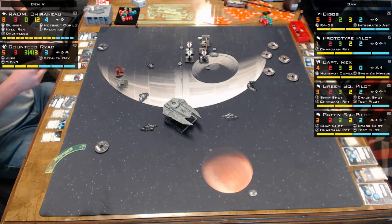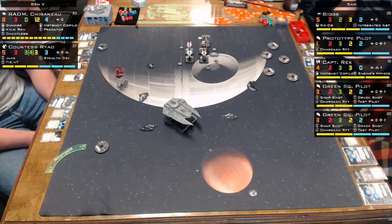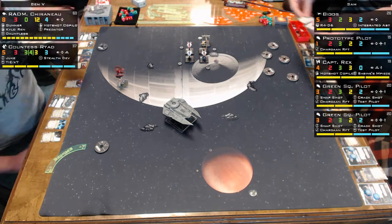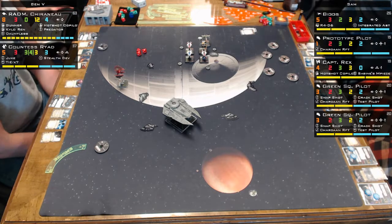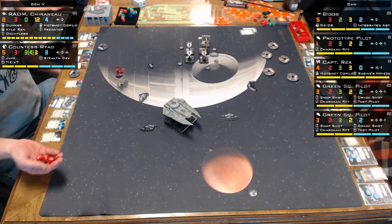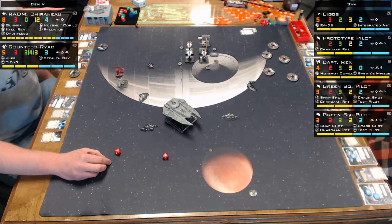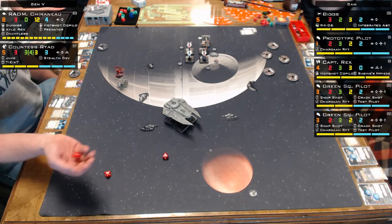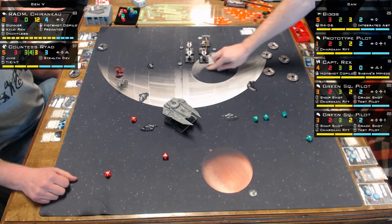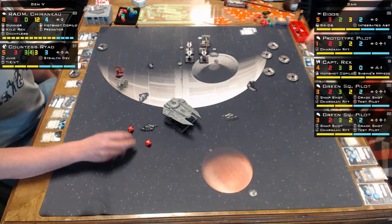The reason these cards work together: you shoot someone with Hot Shot and force them to spend their focus token, then on the Gunner shot they hopefully don't have an evade token left. It'll be interesting to see if a build like this works with a TIE Aggressor or two with TLTs - three separate attacks. Though honestly I'd rather see a more normal build; this feels like a bit of an oddity.